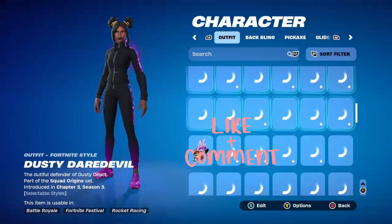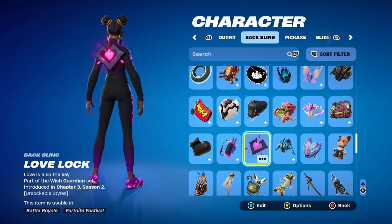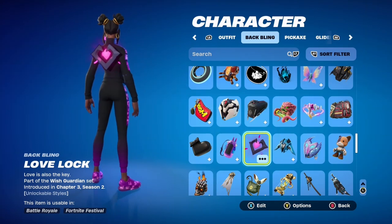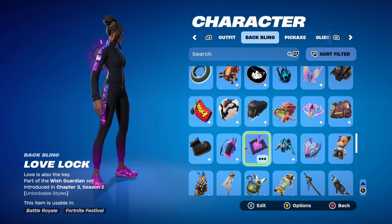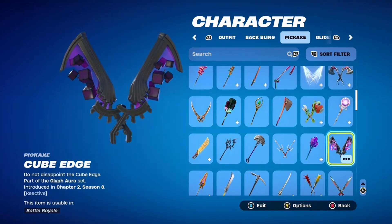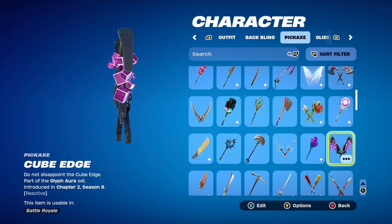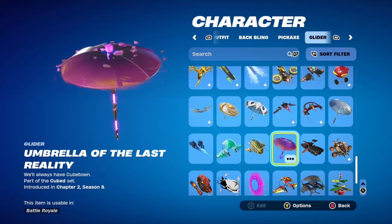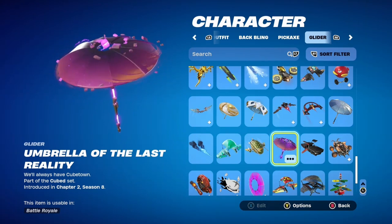Starting with the chapter one season six tracksuit. The first thing I added was the Love Block back bling, introduced in chapter three season two. It has a deep midnight purple outer rim in the shape of a heart with a nice pink in the middle, and it matches the tracksuit perfectly. I paired it with the Cube Edge pickaxes, which glow with purple cubes that have the same symbolism found on the shoulders of her tracksuit.